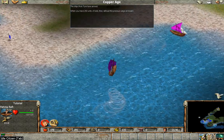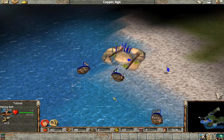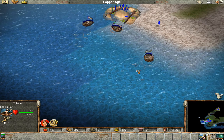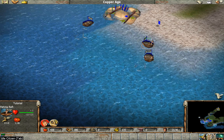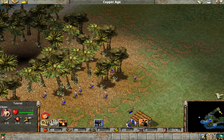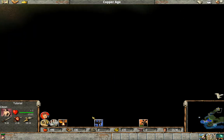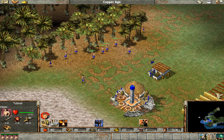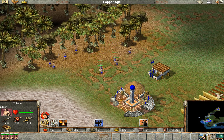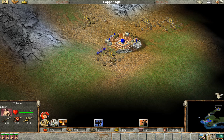The ships from Tyre have arrived. When you have 250 units of gold they will load the precious cargo on board. Alright, will you come up here and help them mine? Because apparently that's all that matters now. You guys gathering wood — I hope you feel good about yourselves, but you're no longer really the main deal. Not saying it was never important work, but it ain't the thing we care about right now.